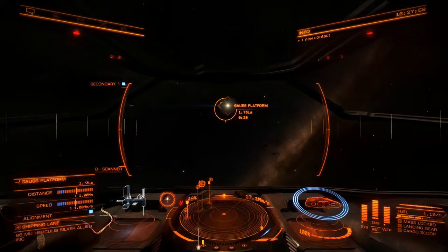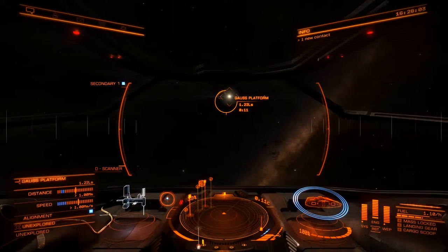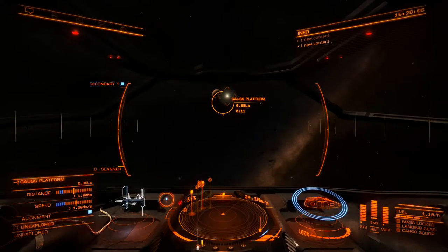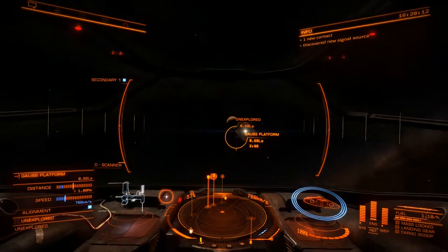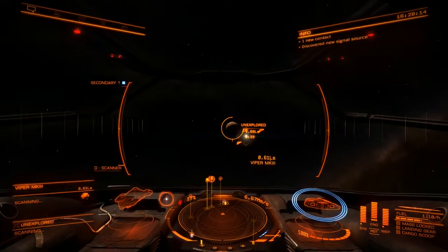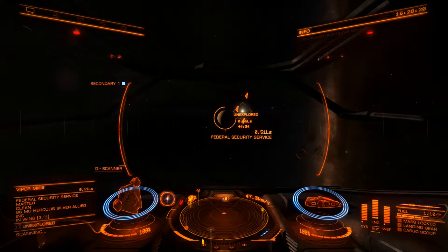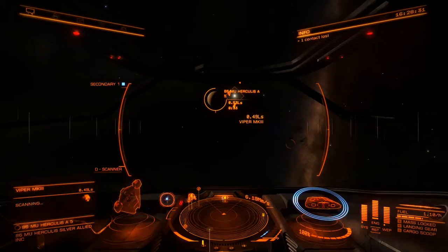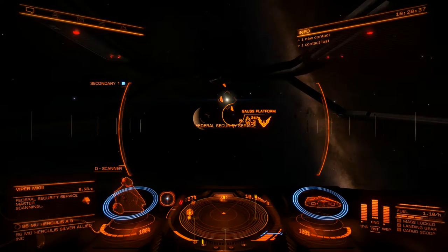We're going to get a 10,000 reward. I remember on the last part we actually dropped money on the frameshift drive because I couldn't plot any routes. Shall I just explore this planet? Might as well, while we're in range - cash is cash at the end of the day. We need to go to Gauze platform.